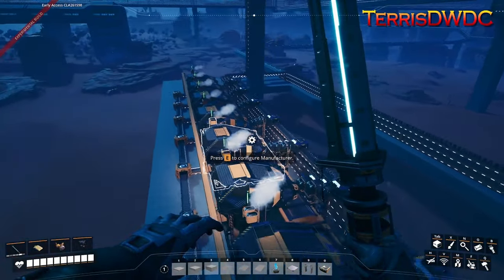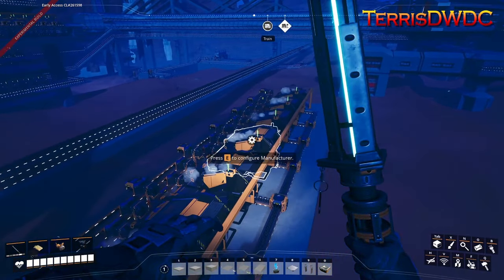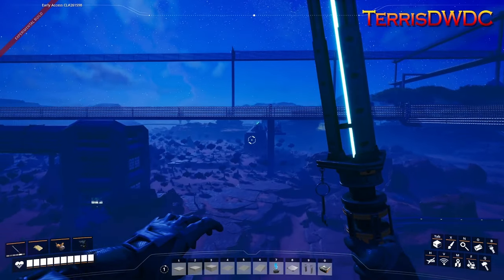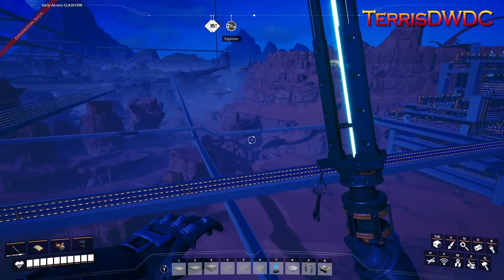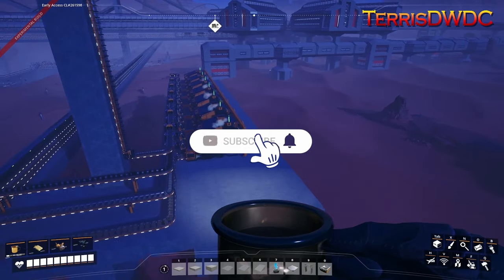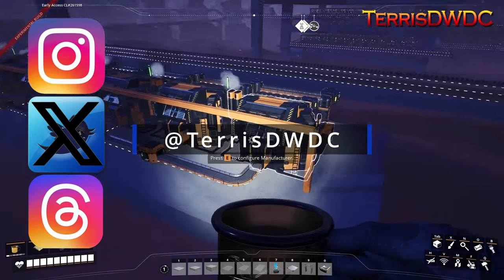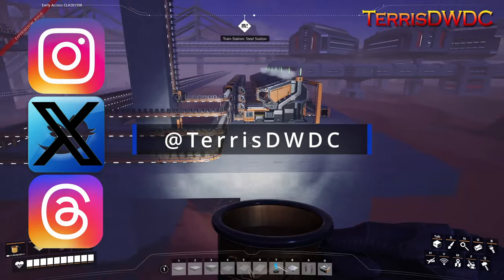With that we have completed another episode of Satisfactory Update 8 in our Megafactory 2.0 build. Reach down, hit that like button, leave a comment — let me know what you think of our manufacturing setup: Cheap Silica Heights tower, crystal oscillator manufacturing — everything bit by bit is slowly pulling together and we're starting to get all the resources required to pull off our nuclear factory. If you haven't yet, subscribe to the channel and ring that notification bell. Follow me on Instagram, Twitter/X, and Threads — you have yourself a good one and we'll see you in the next episode.